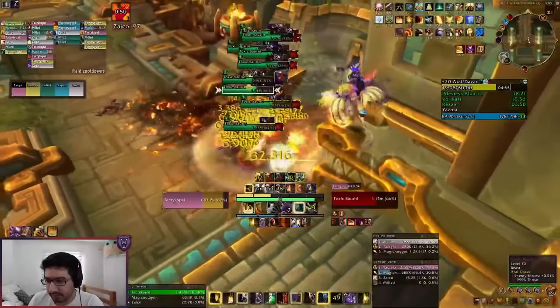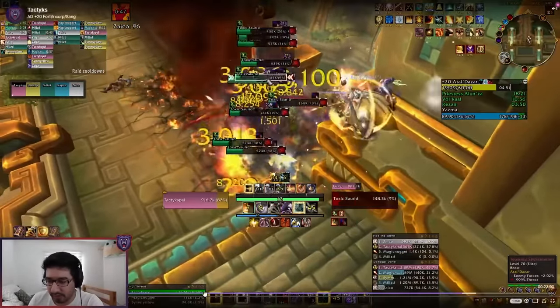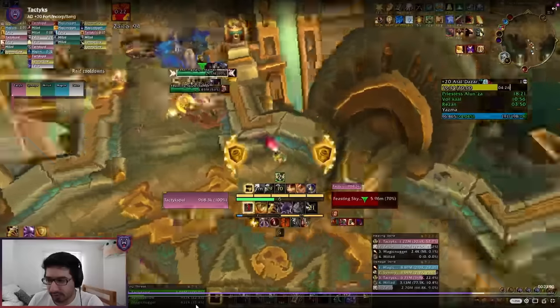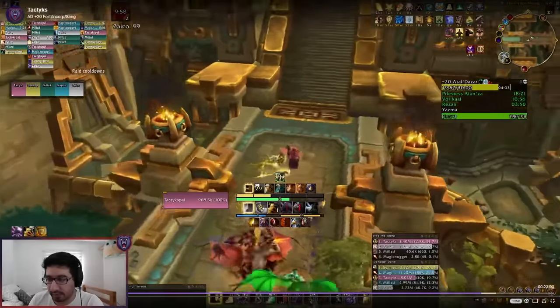Running up, jumping up, going to get these mobs, bringing them over right beside here — everybody murders them and they don't jump anywhere. Really nice and easy. We have a couple skyscreamers left but we're making our way now back to the final boss, Yazma.